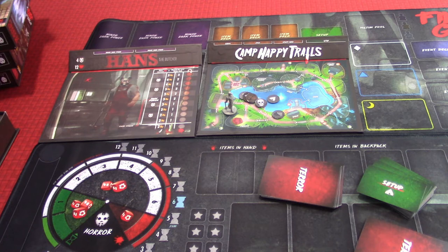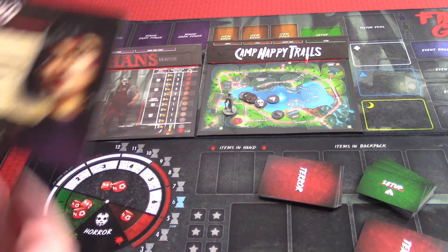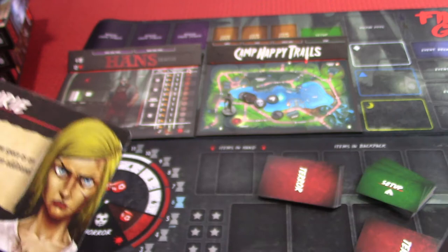We are going to set up the player board. Normally we'd put the player board here, but let's take a look at these abilities and see which one we want. We've got Lori and Rico. Rico has six health; Lori has five health.